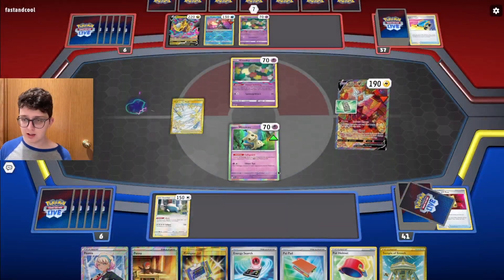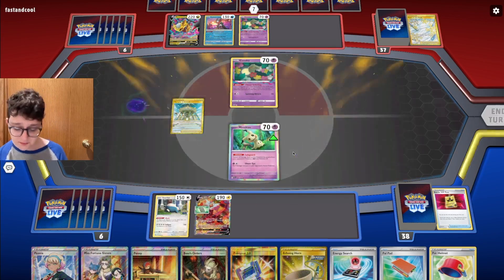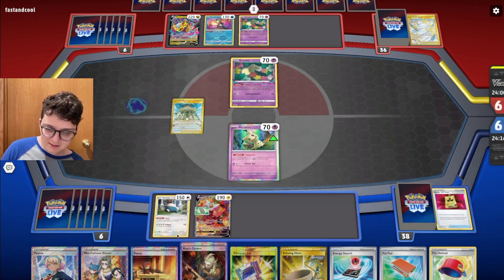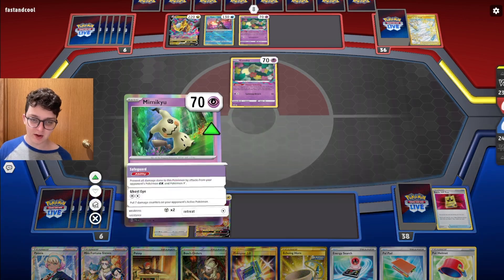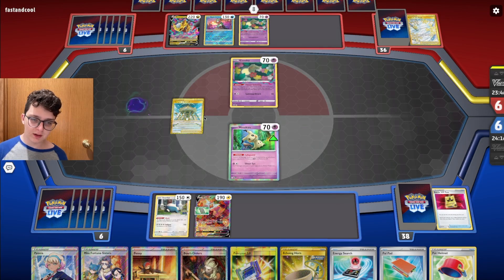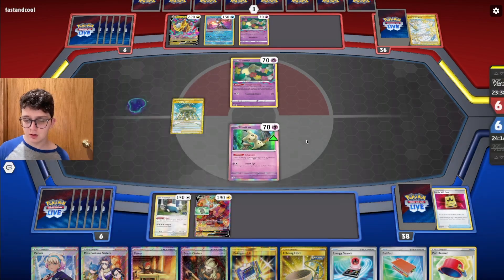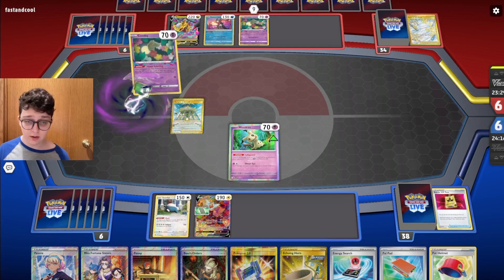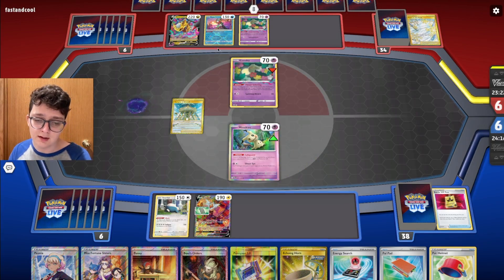Misfortune Sisters is nice but the other stuff is mid. I don't like having Mimikyu as an opener — it means I have to use two Pennies to clean up this board state. I don't want to play Boss's Orders when I don't have lags in the active spot. My next turn might be using Misfortune Sisters or Penny to pick up Mimikyu. I'd like another Snorlax — might just go Sisters trying to discard item cards that can be pretty disastrous for the Lost Box player.